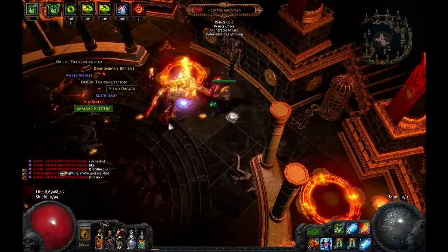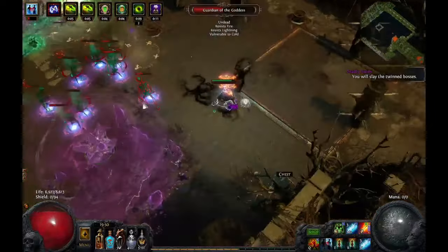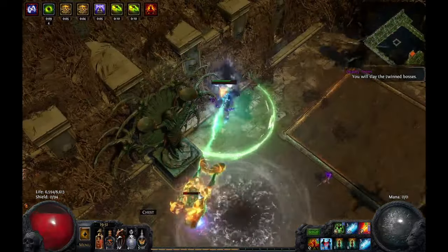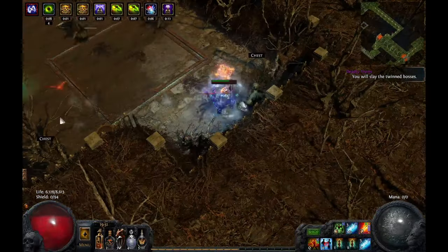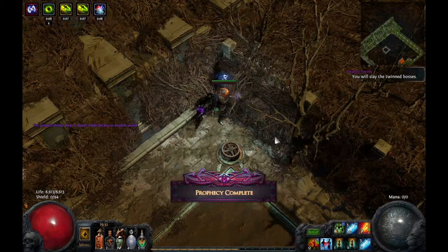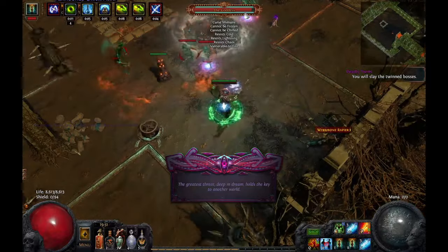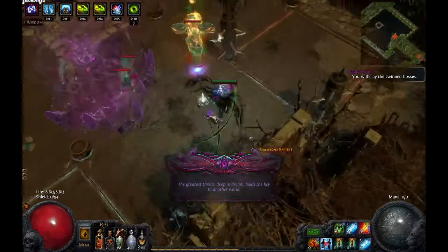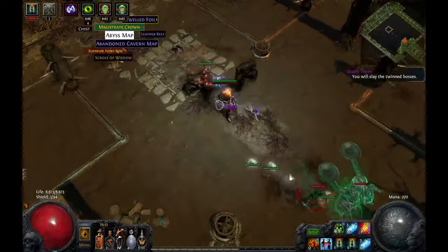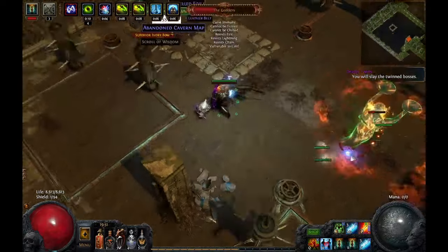I went for Master Surgeon instead of Veteran Bowyer because I was going for a burn setup using Elemental Equilibrium, and that 10% physical damage gained as a random element messes with equilibrium too much. Since I was going for the ignite, lowering resistance was better than penetration. If you're not running EE, Bowyer is definitely the better choice — the damage pen is nice, 100% flask charges gained is good especially for Vingtars. Please, GGG, remove that random element thing. With Master Surgeon I don't need a bleed flask.